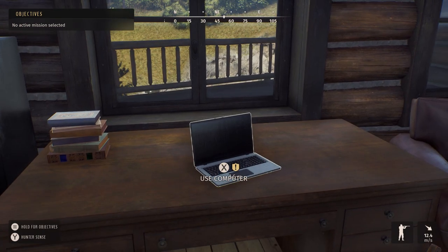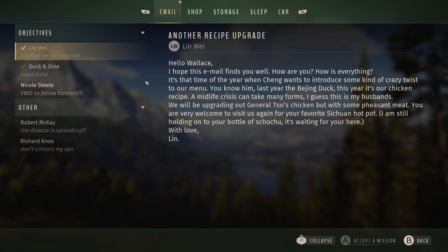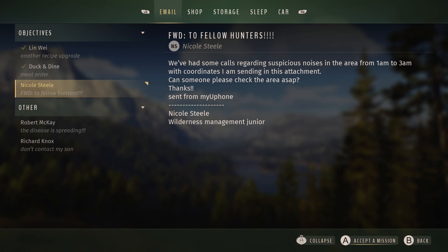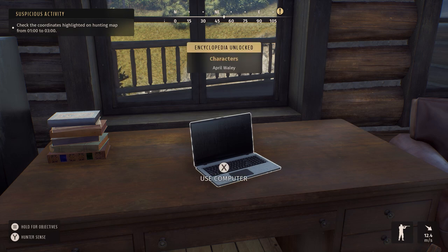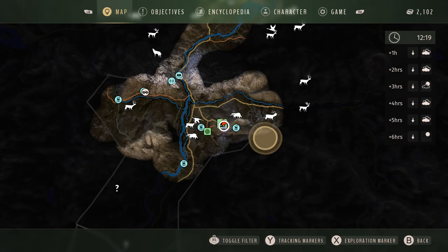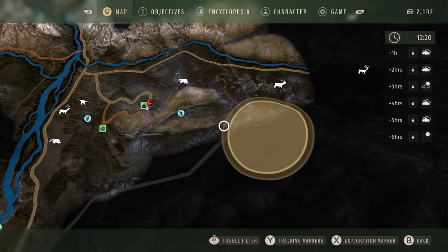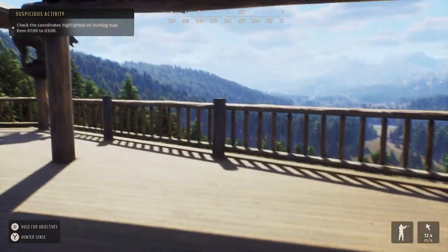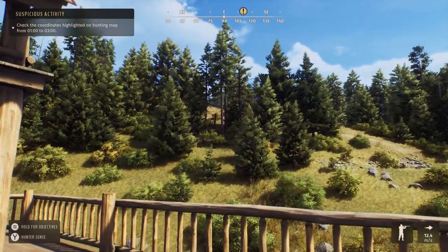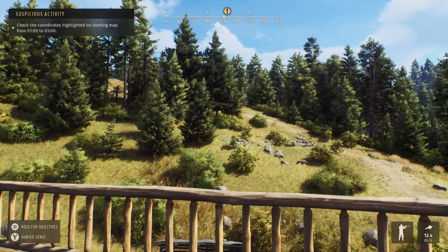We've got a little symbol on the computer. Duck and Dine is the one we just did — so what's this one? There have been some calls regarding suspicious noises in the area from 1am to 3am, with coordinates in the attachment — someone please check it out. Night time again, probably a bear or something. We accepted the mission and it's not very far at all — just off past Badger Hill. I'll sign off for the night and next time we'll probably check that out since it's so close. Thank you for watching!